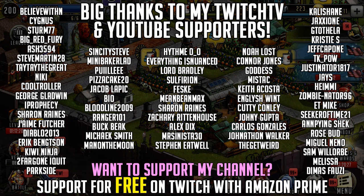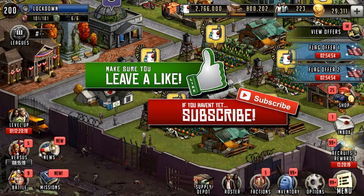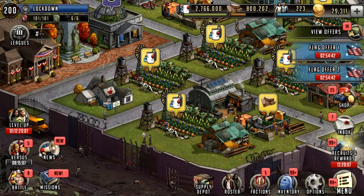Hello survivors and welcome to another Walking Dead Road to Survival video. I've had some requests on how to build Slater, because he was given away in the July 4th event and a lot of people have got him in their roster now. I would build him basically like any other command and I'll go through that.